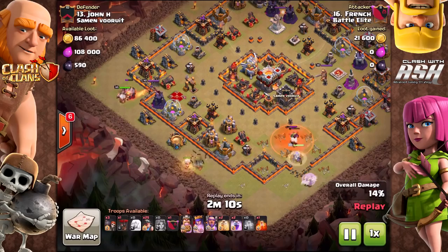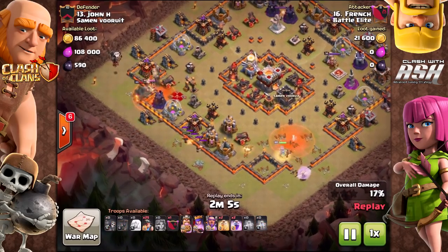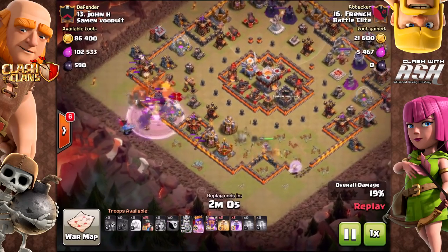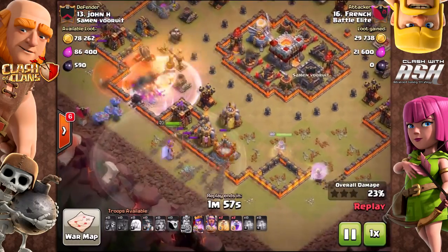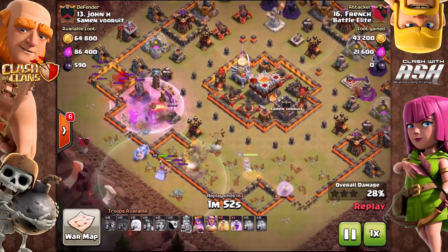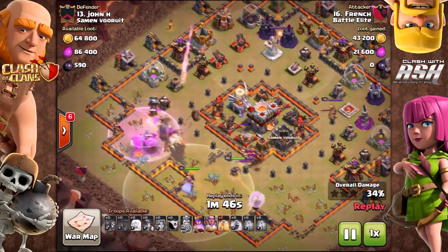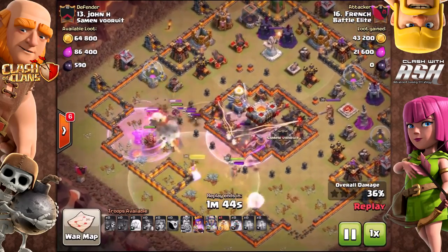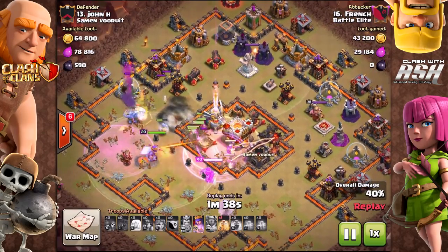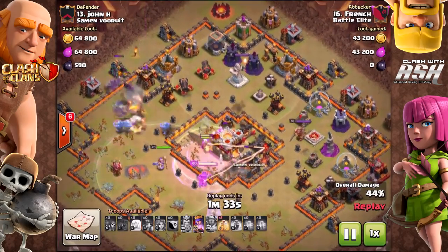Same thing — just got her in there. The reason I brought three rages is because with the healers, it's possible defenses can switch off the queen and get onto the miners. That's not part of my plan, but it is a possibility. I really wanted extra rages for the queen in case she got into trouble during the walk. It's all about priorities and high-threat targets — the clan castle is the main one. If I had to use two rages on her for the walk, I was totally fine with that.